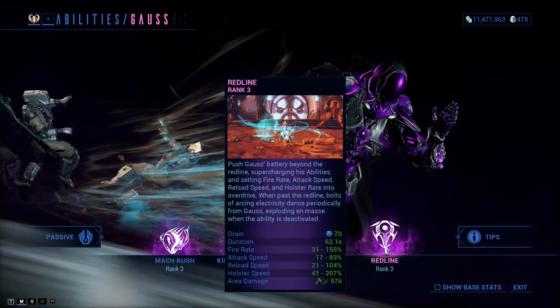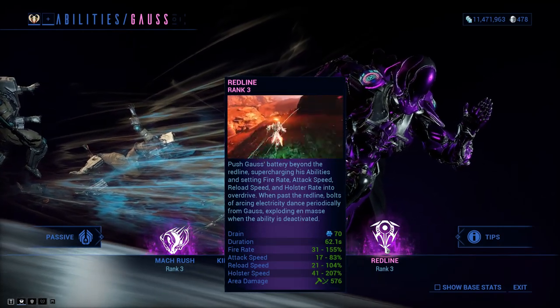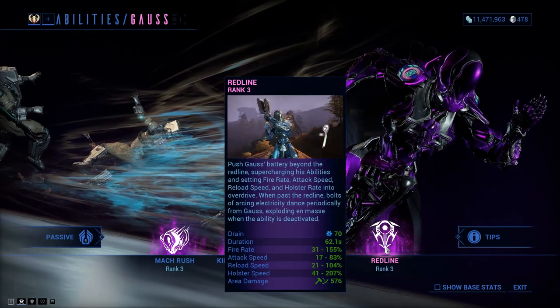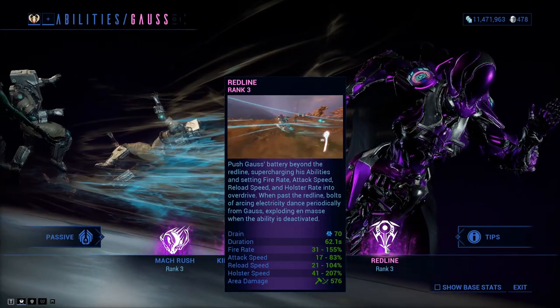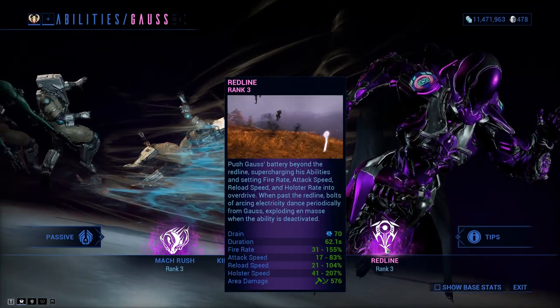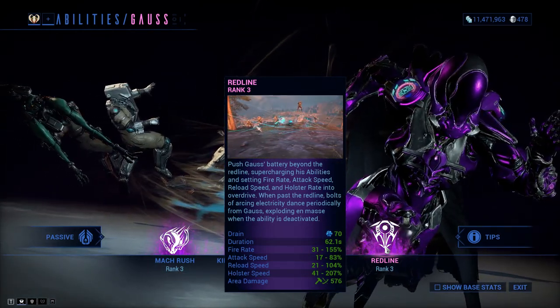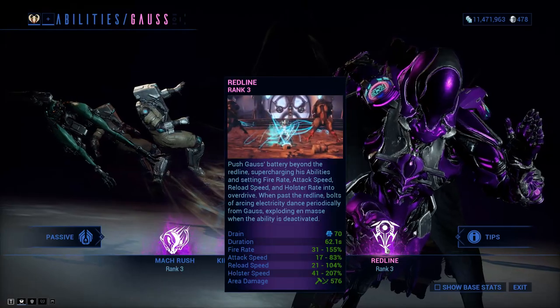We have Redline, which pushes Gauss's battery above the Redline. You have bolts that run around you and do damage to enemies, you move insanely fast, and it increases fire rate, attack speed, reload speed, and holster rate as well — very, very good.